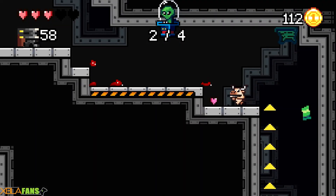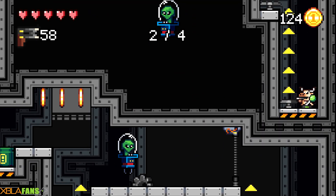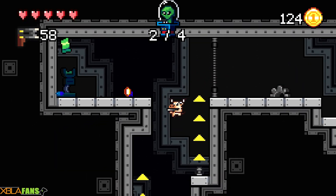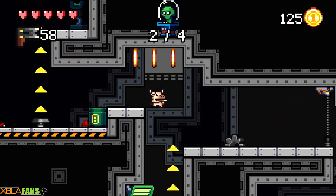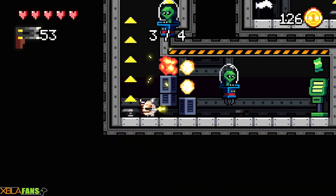In Mighty Aphid — I actually semi-recently did a video on it — you beat a boss and got an ability from them, like a double jump or a better gun. This just feels like a crazy step back.